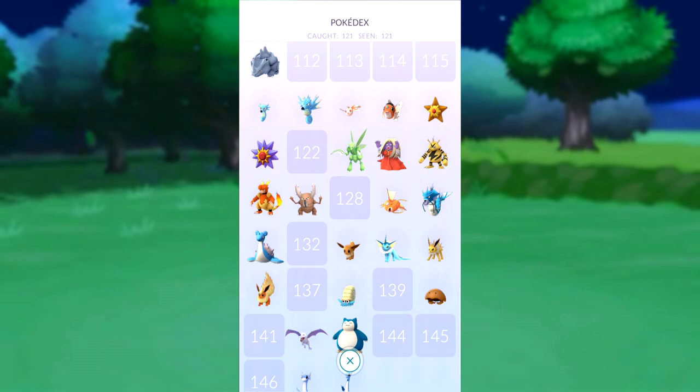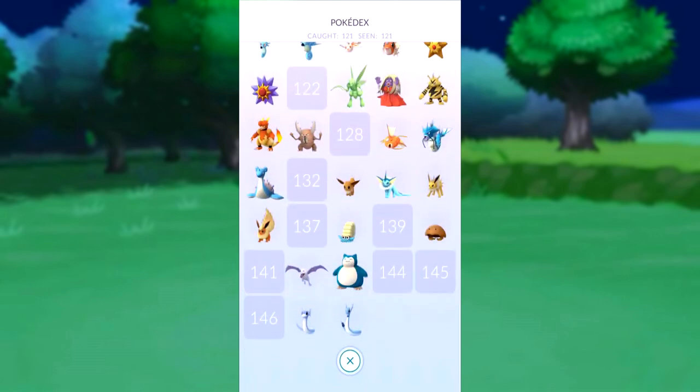I haven't got the Lickitung — I've seen one spawn, I clicked on it and it despawned. So that's my one encounter with a Lickitung. I've got the Lapras, I've got two Gyaradoses. I've got the Eevee evolutions, Snorlax, Dragonair — halfway to getting Dragonite. I've got the Aerodactyl.